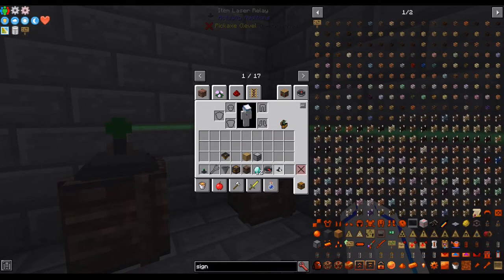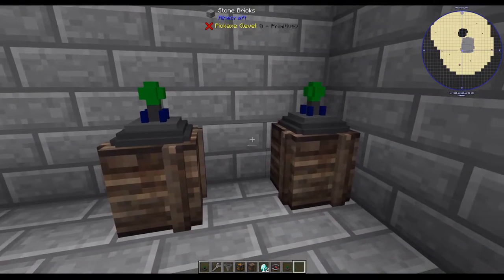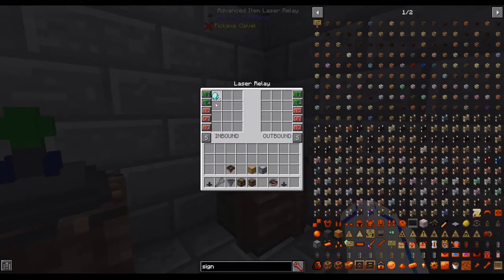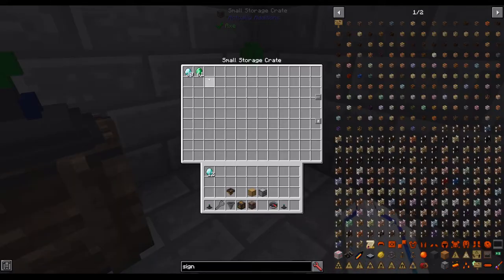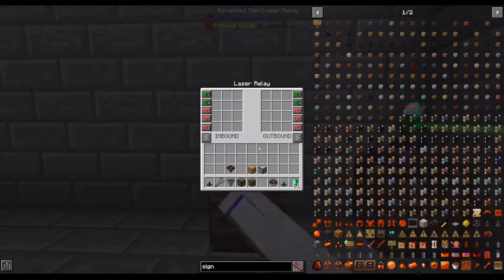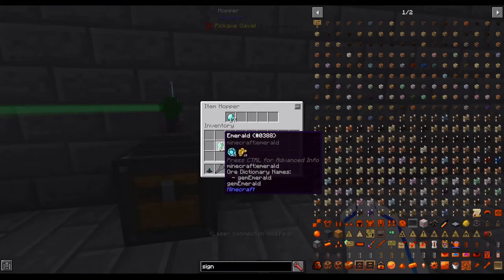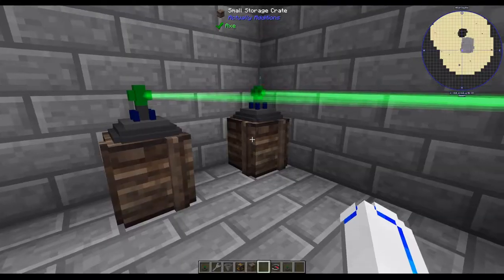One thing you can use to set filters are these advanced item laser relays. In general, you'll only need the regular ones. However, these advanced ones have a filter slot. So this can be set to only accept diamonds, except on blacklist. If we connect these up and put diamonds in here, you can see it'll only go into there. We can do the same thing with emeralds. We can connect this up a different way, and you can see the emeralds are going in there and diamonds are going in there. Pretty straightforward.